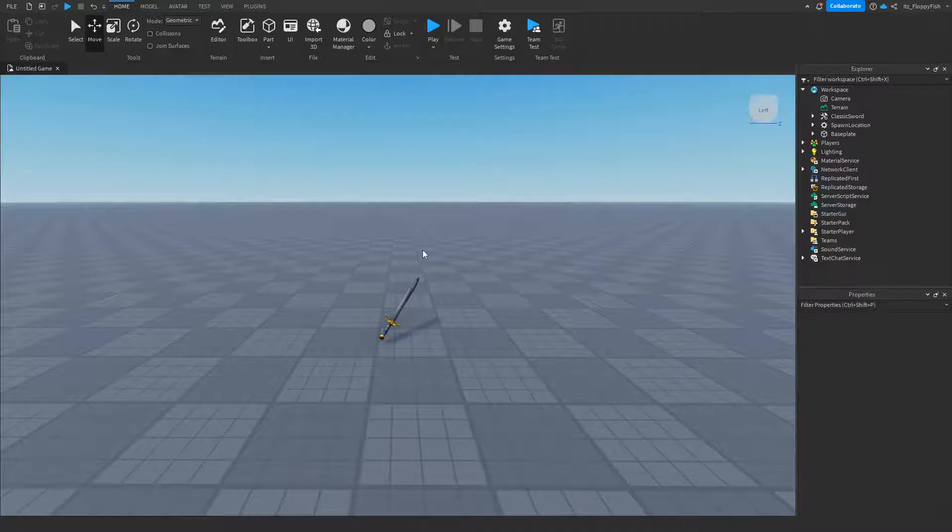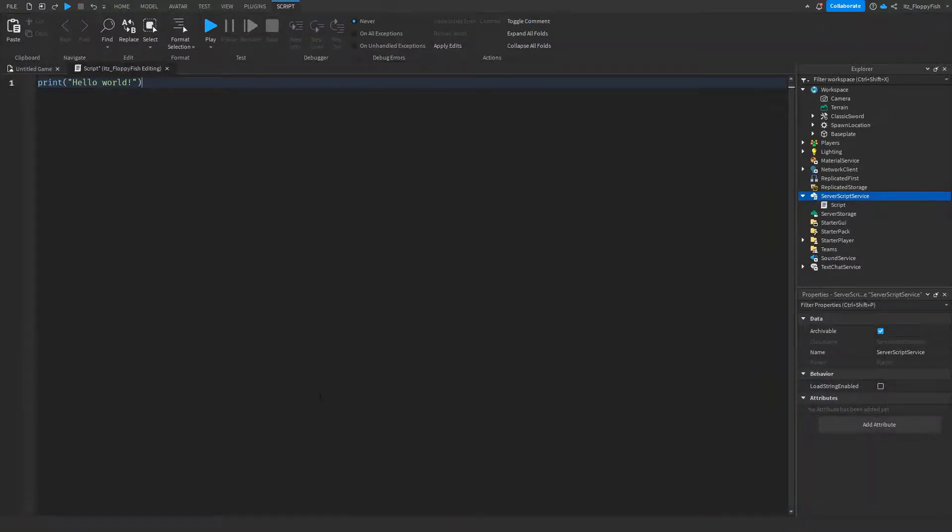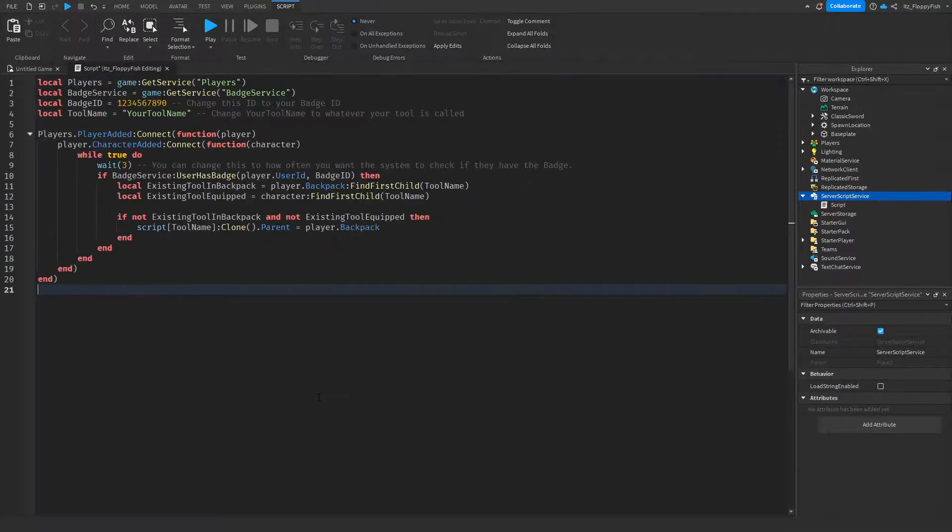Now that we've got our sword, we just want to leave that there for now and we want to head over to ServerScriptService, click on the plus button, and insert a Script. Now that you've inserted a script inside ServerScriptService, you want to go down to the description of this video, copy and paste the code that is in the description, bring it back to Roblox Studio, remove all the previous code, and then paste in the new code.